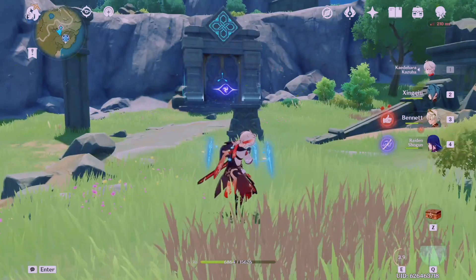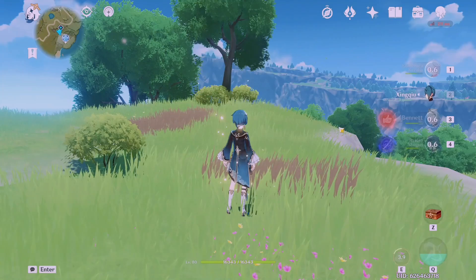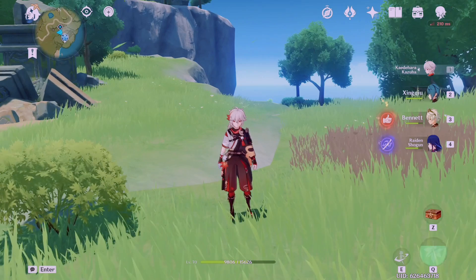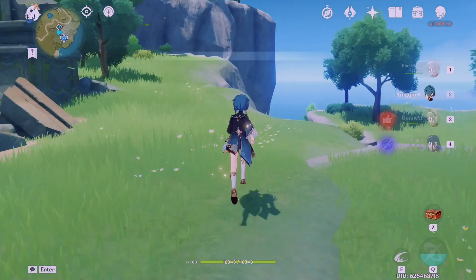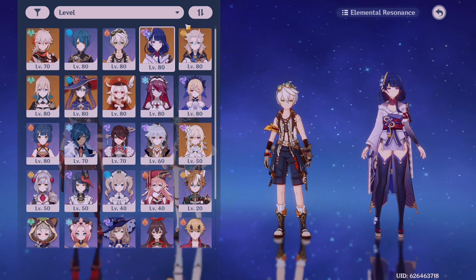What I think about is which characters I'm going to use and what order I'm going to use them in. First I apply electro to the enemy, then use Kazuha's hold E skill, then Xingqiu, then Bennett, then switch back to Kazuha. I use characters in this specific order because of their skill cooldowns — Xingqiu has a really long cooldown, while Bennett and Raiden have shorter ones. You don't want a team full of characters with all long or all very short skill cooldowns.